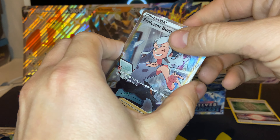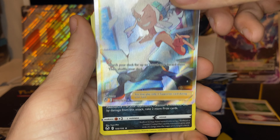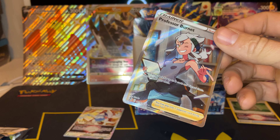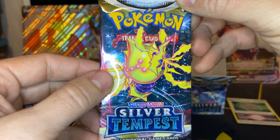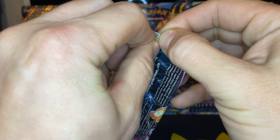And the big reveal — we have a Professor Burnett followed by the Crobat Holographic! Back-to-back pack hits. We got a Full Art Trainer. That's lovely, that's very lovely. And we go to the Reggie Elicki booster pack art.